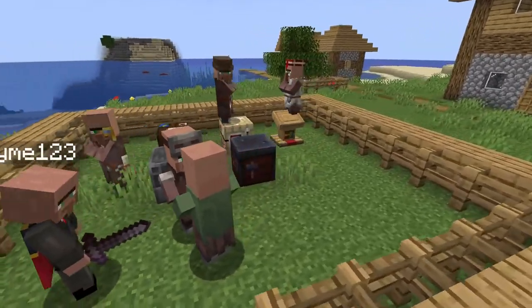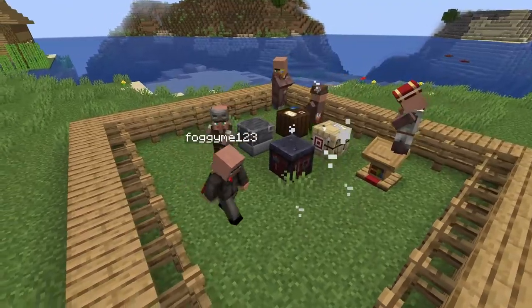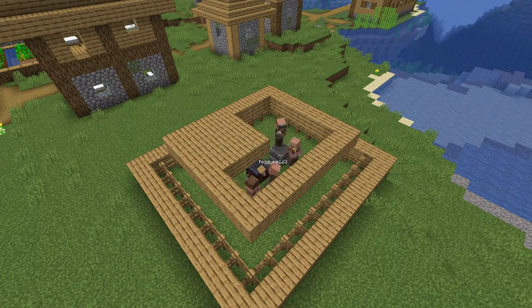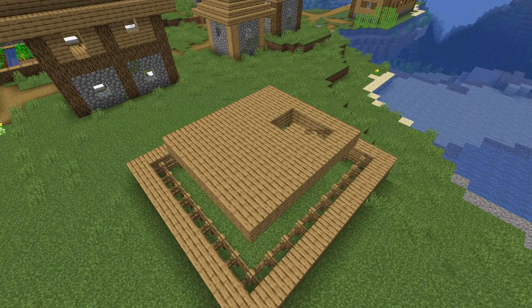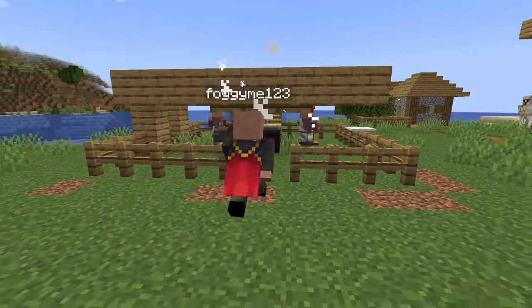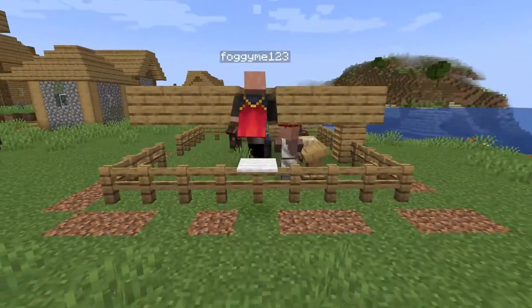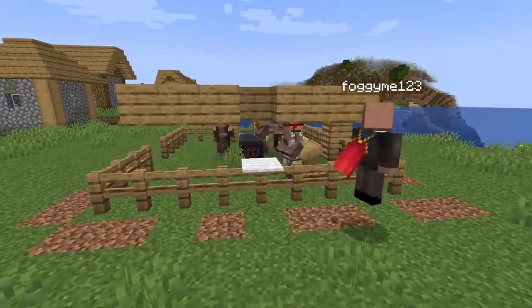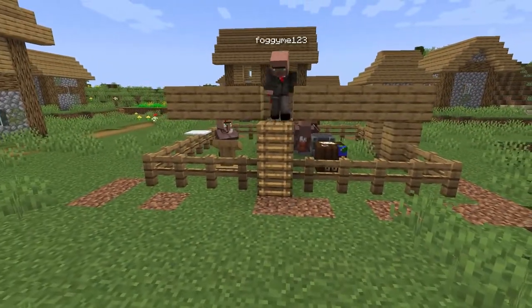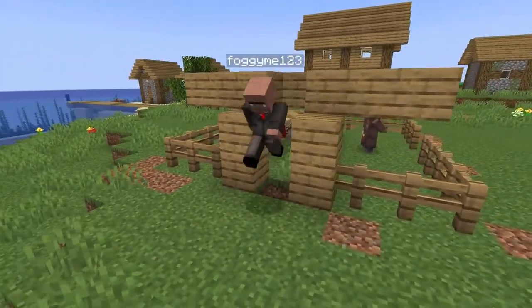Once you have enough villagers, you can kill the green ones — called nitwits — but make sure not to kill them like I do here, because it'll raise the prices. Make a roof over the enclosure to make your job significantly easier. You can then get rid of the blocks around it, but you'll still need a way to get in that villagers can't get out. Options include trapdoors on the roof, a fence on top of a block on top of a fence, ladders (villagers are bad at using them), or a small parkour jump.